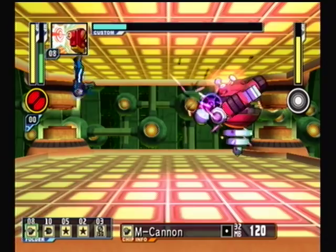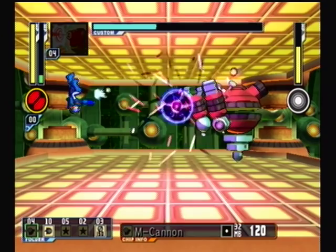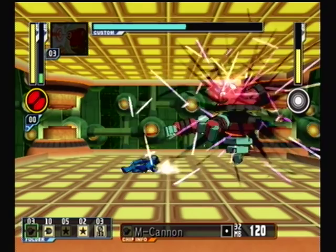And not only that, his arms are always rotating, and those can block attacks as well. As you can see, I'm finding it very annoying to actually find his hitbox. Network Transmission has really bad hit detection, and it probably took a while for me to talk about this, but the hit detection is very odd.